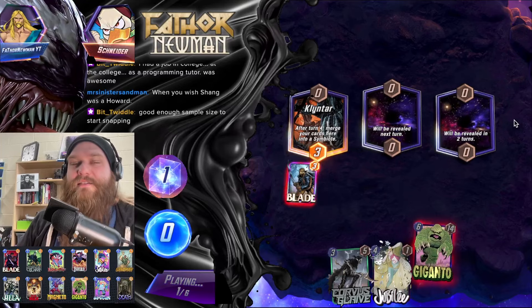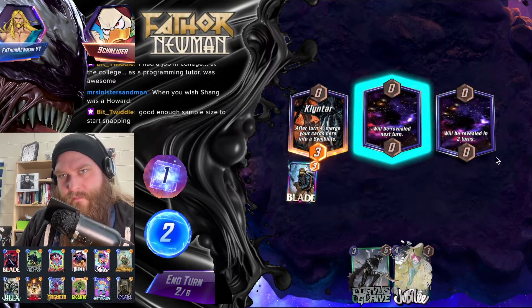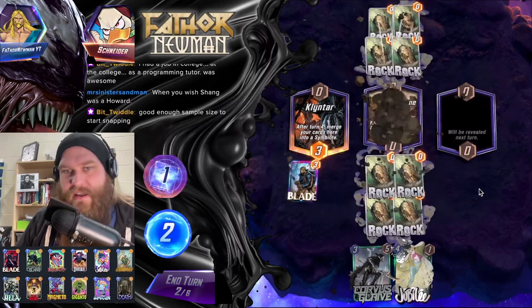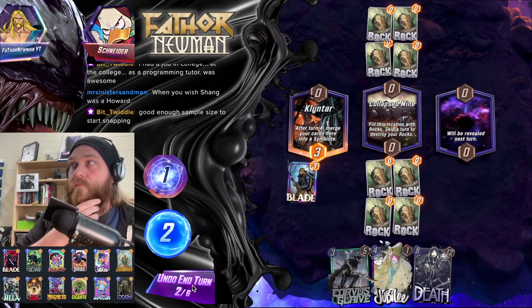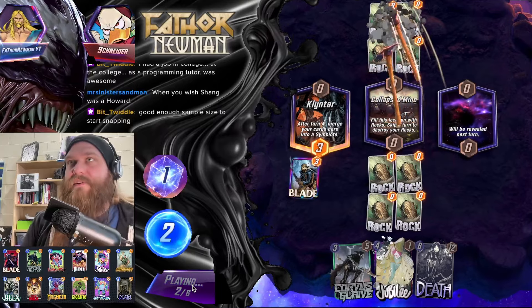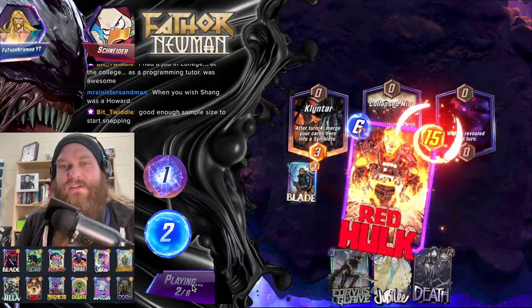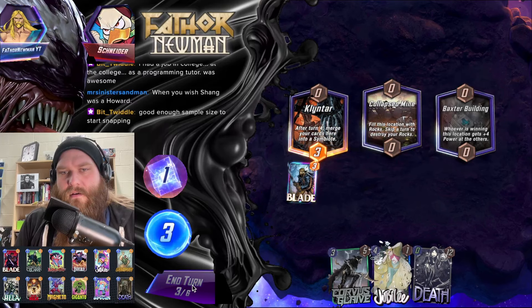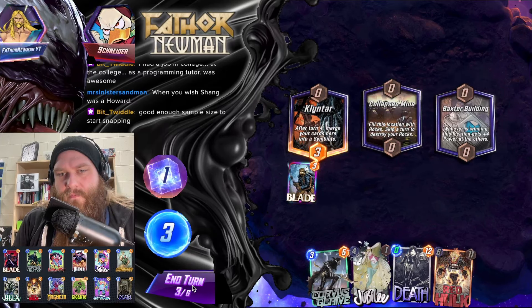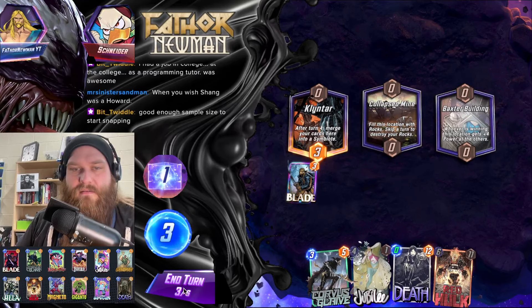Good enough sample size to start snapping, I agree. If we draw Hela right now I'm gonna lose it. Did they fix the coding issue where Corvus just always attacked Hela? I kind of don't want to play Corvus right now.